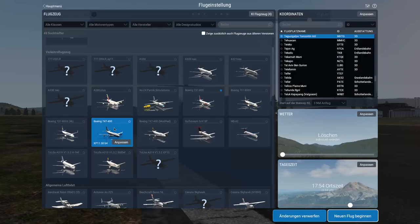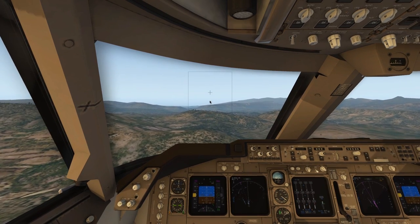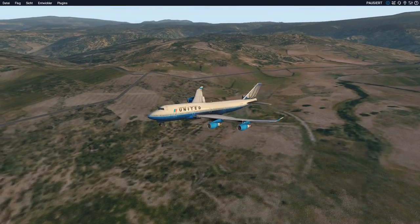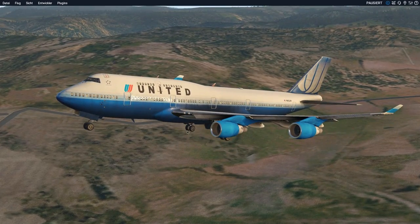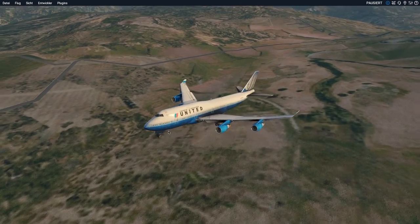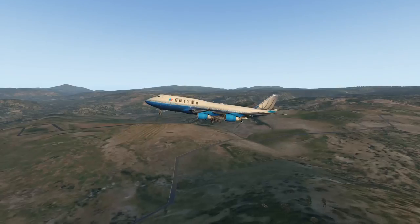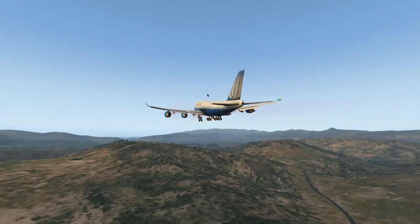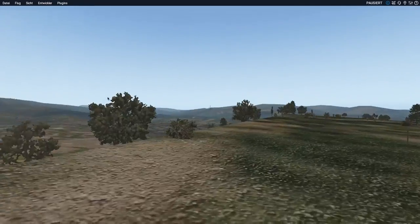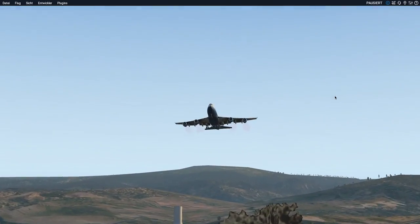Now let's have the 747. The 747 is a very quick stopper — different from other aircraft, it uses reverse thrust on each engine. The A380 for example only has reverse thrust on the inner engines. I really have to pull up to not scrape the mountain. I can imagine being a tourist on this mountain — it must be really interesting to see all the aircraft flying over.